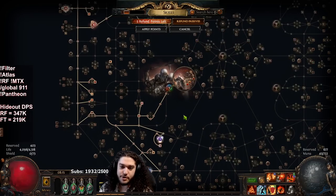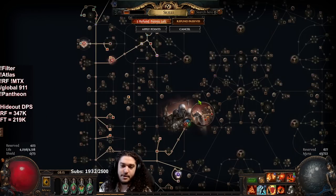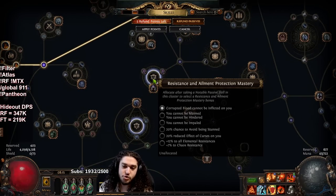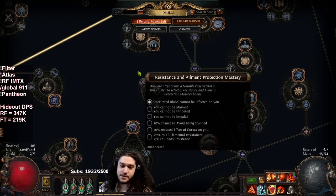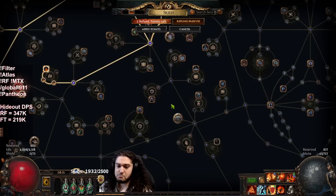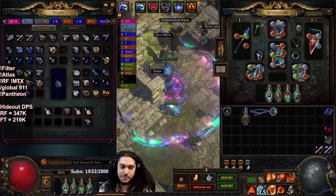The biggest change on the passive tree is we no longer need the maximum res nodes. So I'm going to take those five points and reallocate them, picking up the mastery in the process. The trade-off: we lose a dex node, but Lore Weave gives all attributes; we lose a little res, but Lore Weave covers that. We gain 30 total chaos res and reduced effect of curses, which pushes this into a better mapper. You also completely ignore minus max maps, making this a superior mapping setup.